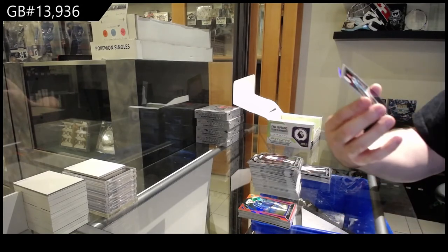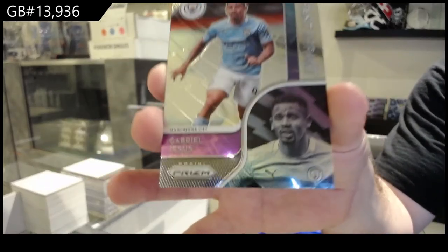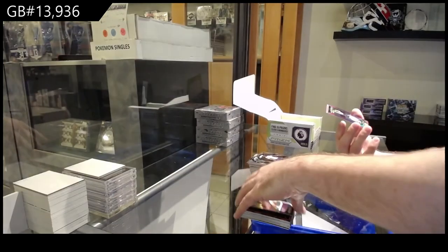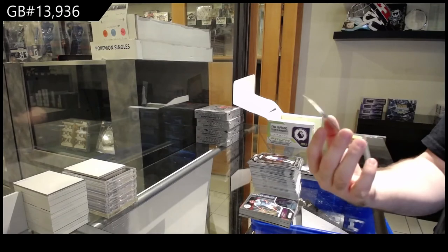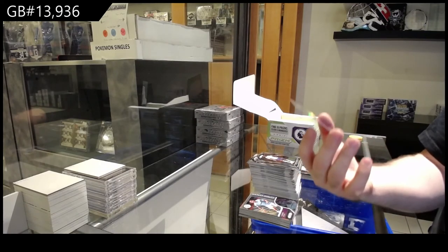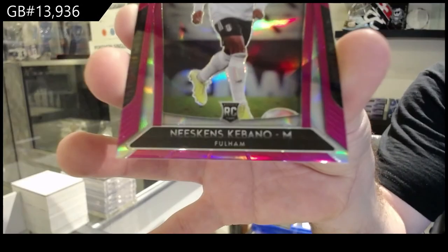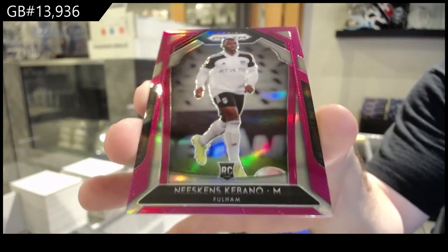We've got a Gabriel Jesus, Man City. And we've got a rookie — I hope this is a good one — number /99 for Fulham, Cabano. Pink /99.